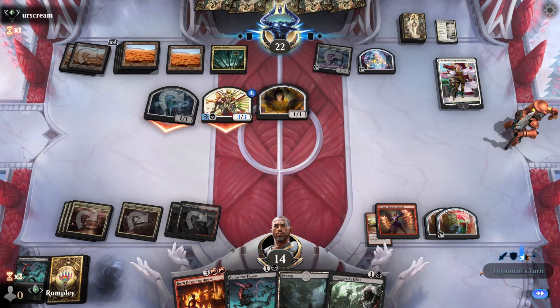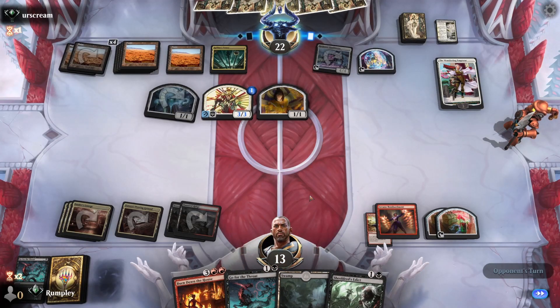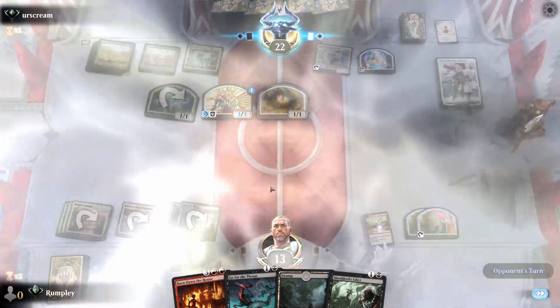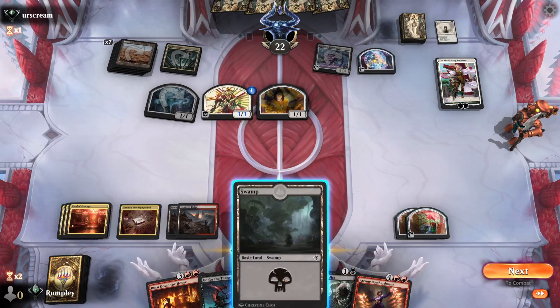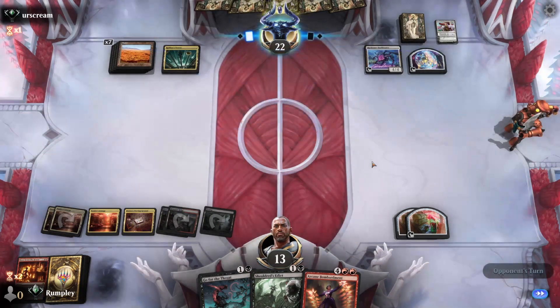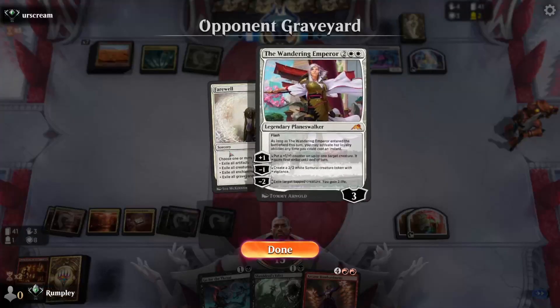We need to go toe-to-toe with mono white here. We need them to avoid a Leyline. We take damage but pass. Opponent casts Farewell — not great. We now need to find another Bombardment. With nothing in the yard, Bombardment doesn't do much good right now. We decide to sweep the board this turn, then drop Bombardment next turn — now we know we'll get a Burn Down the House trigger, which is pretty cool.